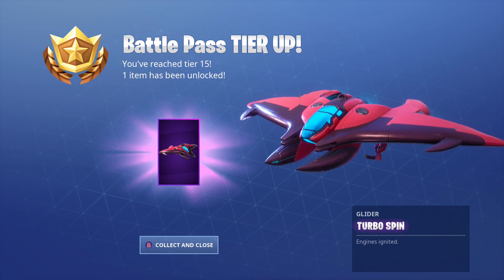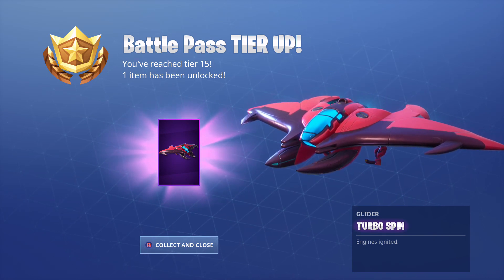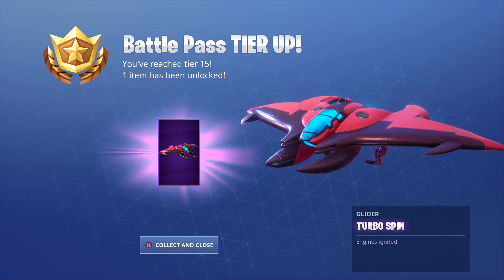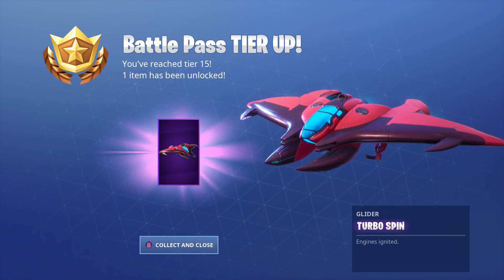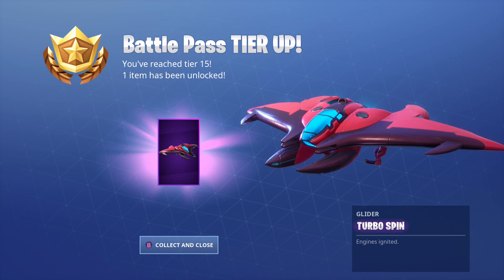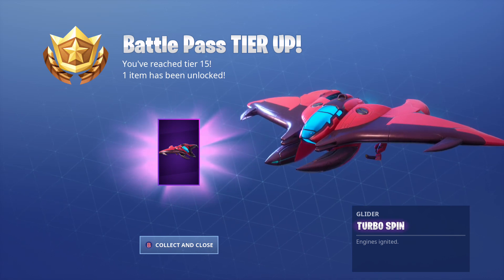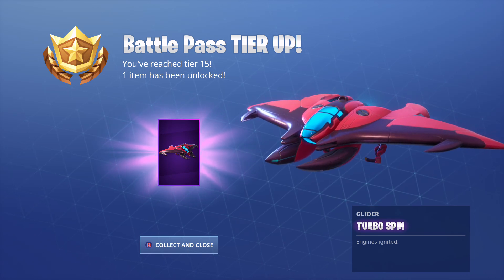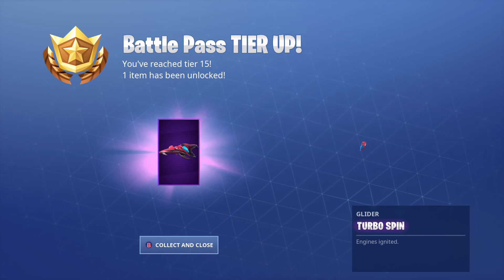Hey what's going on YouTube, check it out — I just unlocked the new Turbo Spin Glider of Season 9, the first Season 9 official glider. The description is 'Engines Ignited,' let's get it! So that's the description, the glider is Turbo Spin Glider. I'm gonna redeploy a couple times so you guys can kind of see how it looks.